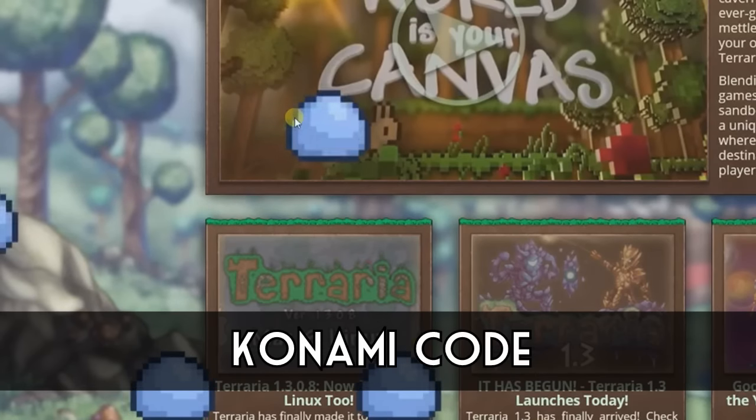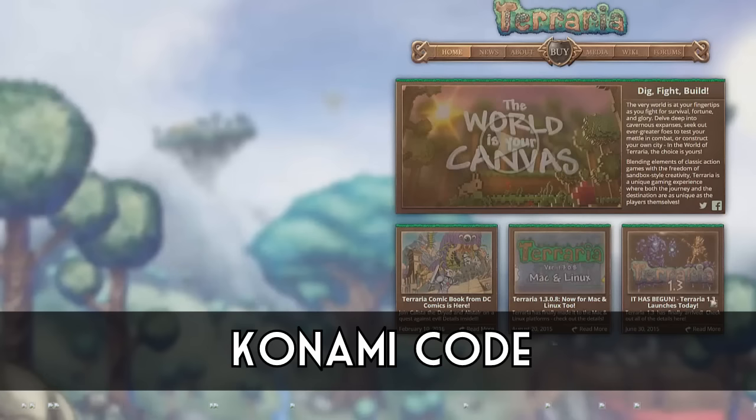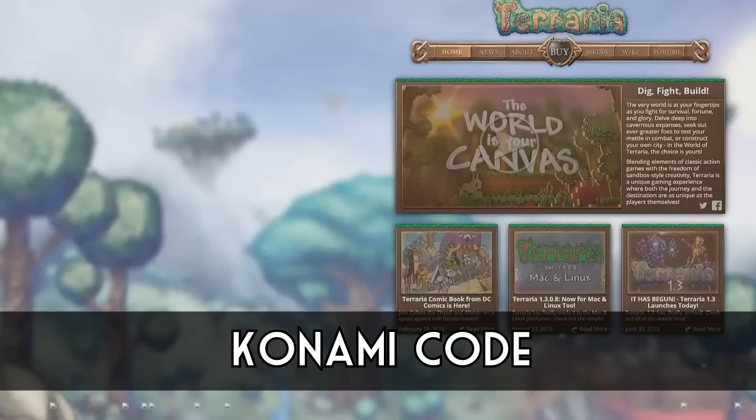This one was discovered a while back when the revamped terraria.org website was released, and it's actually super simple to do. All you have to do is press up, down, up, down, left, right, left, right, B, A, enter to activate the secret Konami slime wave. They endlessly come and attack your screen until you move onto the next page.